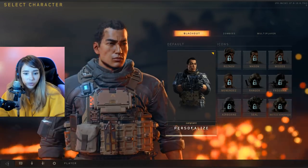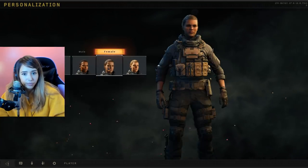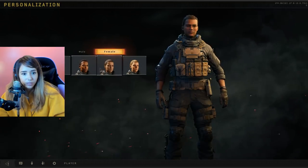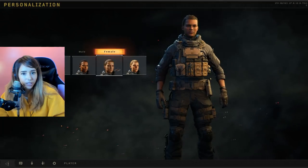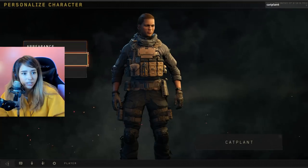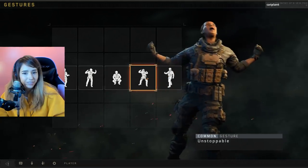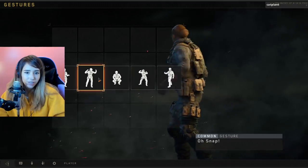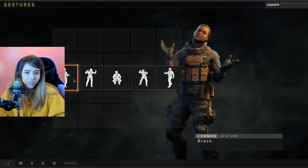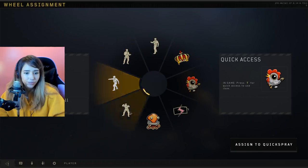Let's see how much you can do with appearance. So you can choose to be female. Let's see what options they have here. I think I'll go for this look because I've got brown hair. It looks like you're able to add different expressions.